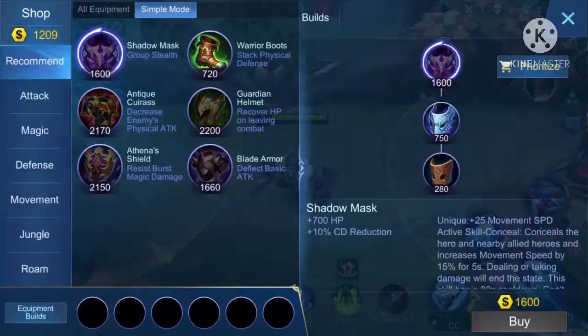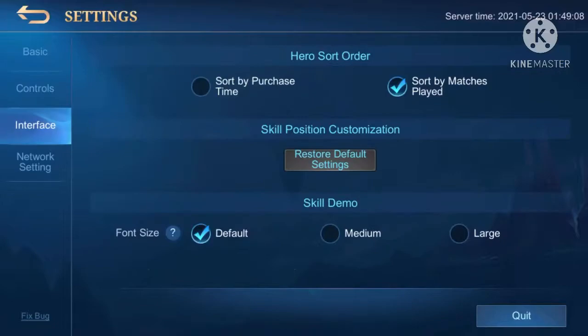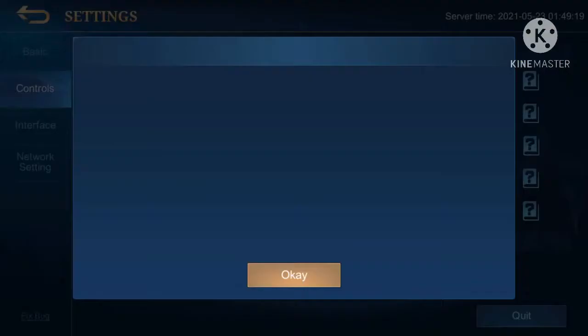Ito guys yung frame shot at camera shift plus nung ultimate ni Johnson. First of all, pumunta kayo sa settings at controls. Hanapin nyo lang guys yung camera shift, o i-on nyo lang yung camera shift dito sa may controls.